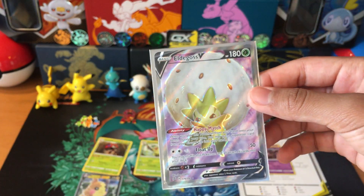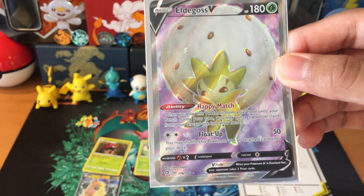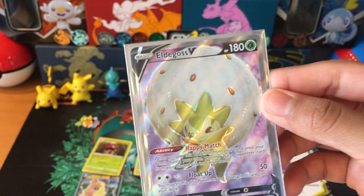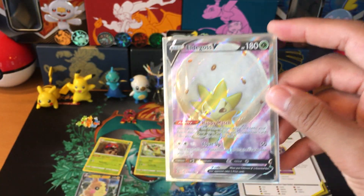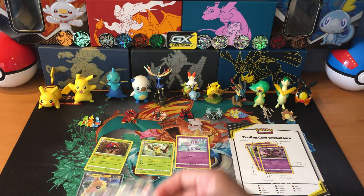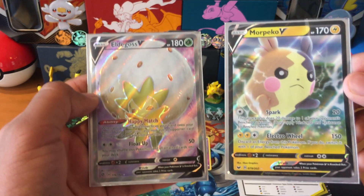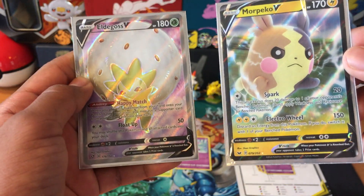The whole card shows this Alcremie. Another reason you can tell this is a full art is because the card itself looks much cooler. Now, that's kind of controversial, but you can kind of tell that full arts and ultra rares look different. On the right is the Morpeko V, and on the left is the Alcremie full art. You can kind of tell how the full art looks much different.